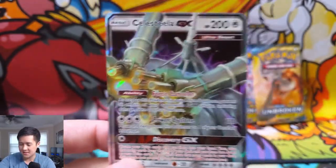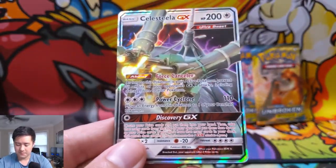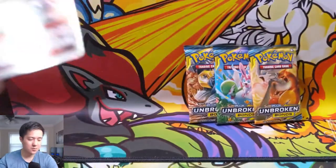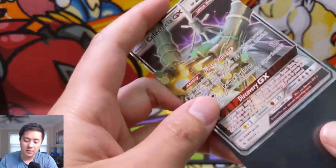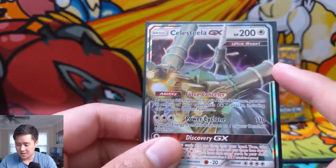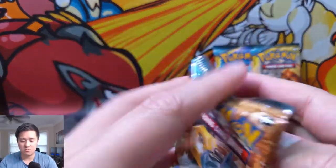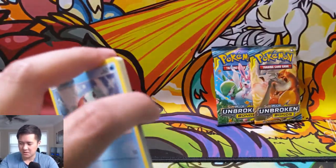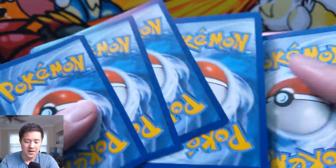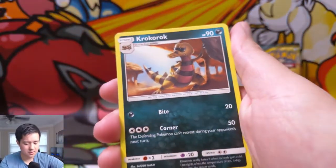I haven't seen Celesteela used much — I see Hoopa more just because it's only one prize. But this card's kind of cool; I'd like to see someone make it viable. This side does have 200 HP. One non-GX way to beat Celesteela is to use Arcanine with its 190 attack — slap a Choice Band on and your Celesteela goes down in one hit. Maybe that's why Celesteela isn't seeing play, and Blacephalon can probably do it as well.